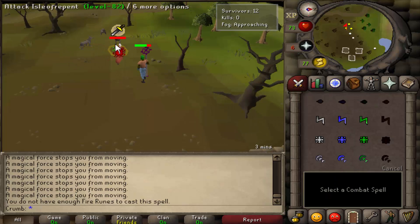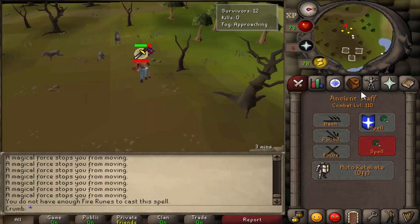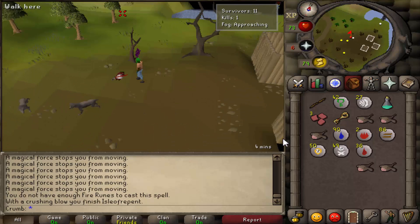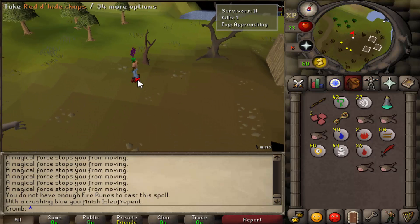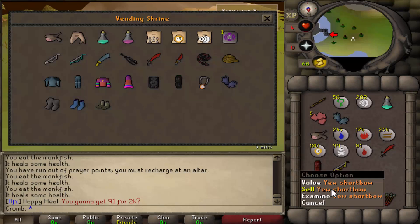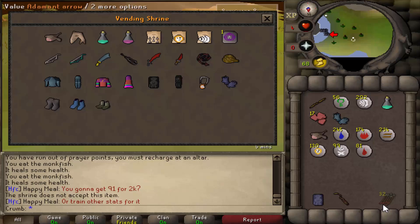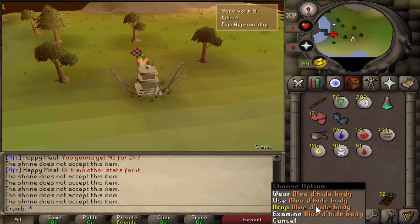Upon killing another player, you get a bloody key, which can be used to re-loot chests that have already been looted. In addition, using the bloody key will fully restore a player's hit points. If you have extra equipment, you can sell it to a vending shrine, which are found throughout the island, for survival tokens which can then be exchanged for various equipment.